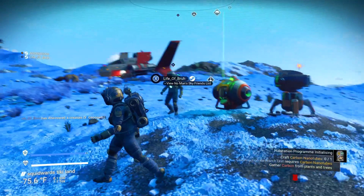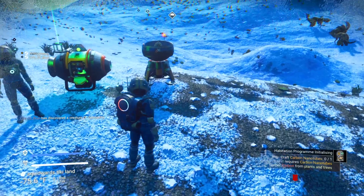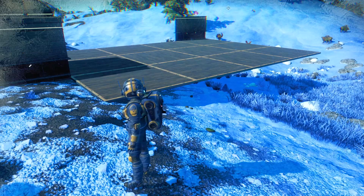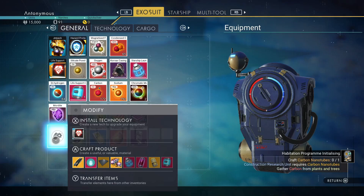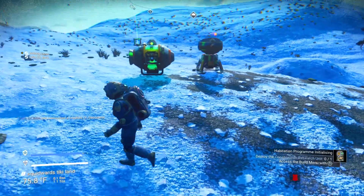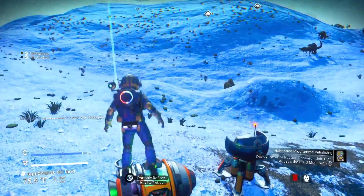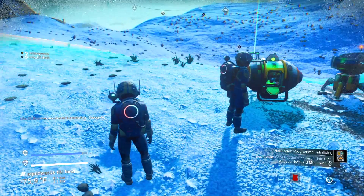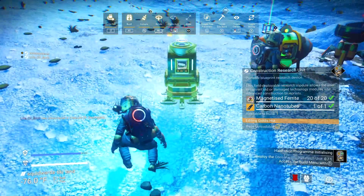Craft carbon nanotubules — destruction unit requires carbon nanotubules. What do I need to build again? Maybe a carbon... oh yeah, the bolt caster. Chromatic metal — where do you get chromatic metal or how do you make it? Construction research unit — it's the portable refiner. You put something in there to make it, but it doesn't tell you what.